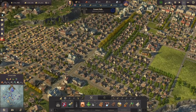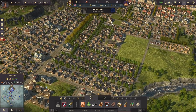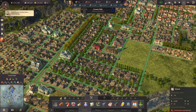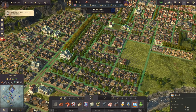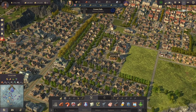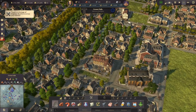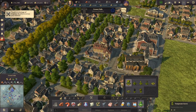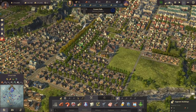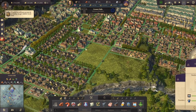They're quite happy there, and we should be able to upgrade them soon as well. Yes, here we could already upgrade them to artisans — but they need a school, which I totally forgot about. The school will probably need to be placed quite centrally here. Let's have it here instead of the park for now. There's a nice little school — so I could also upgrade those workers now, and over here we'll need the school there as well.